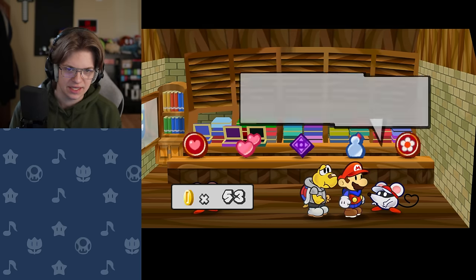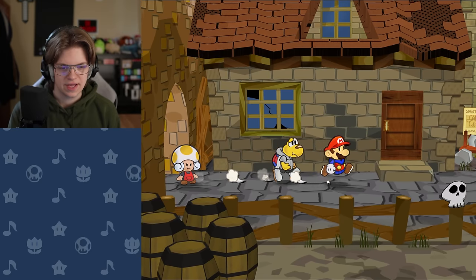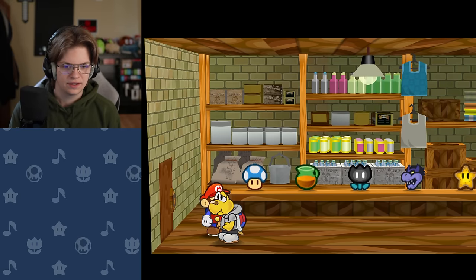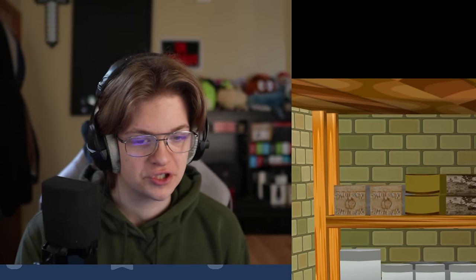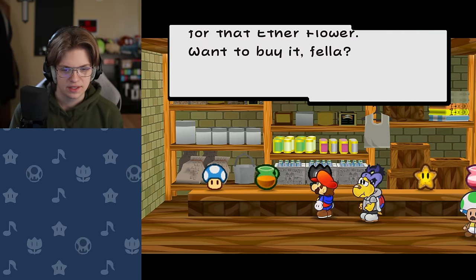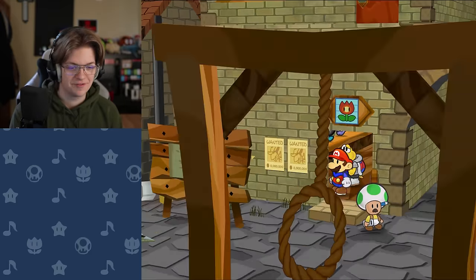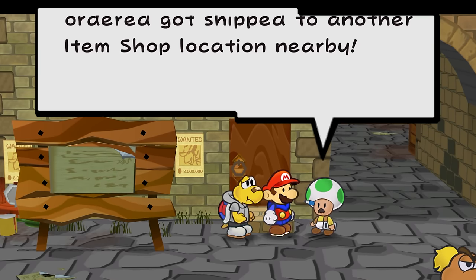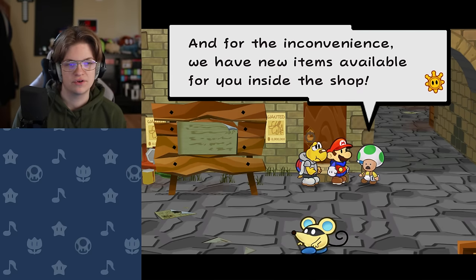I don't think I should sell anything because I feel like everything I have is pretty decent. Did I order the contact lens? Looks like I did. Wait, did this shop change stock? This shop restocked after chapter one, I think. Let's buy some ether flowers and a fright mask. I have no idea what to expect, so I'm just going to spend all my money on items. The contact lens I ordered got shipped to another item shop nearby — apparently it was sent to a gigantic tree in Boggley Woods.